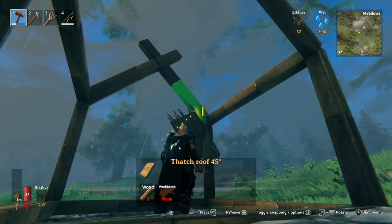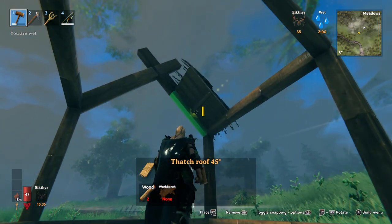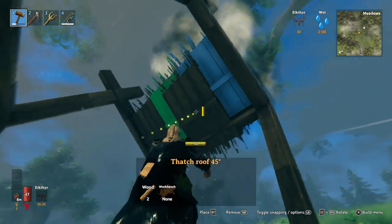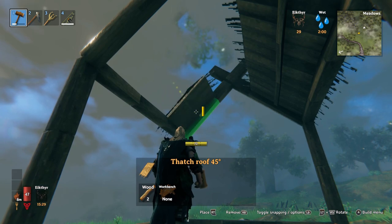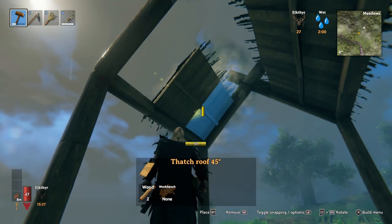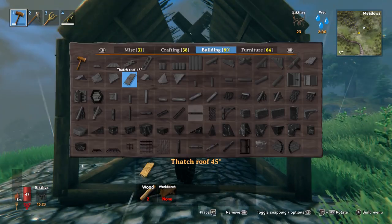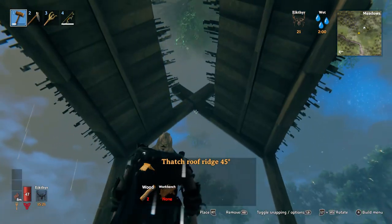In Valheim you might not know but when it rains it degrades wood — it degrades it to about 50 percent. It looks a funny green color but it's also half as durable, which means if you get in a spot of bother with a troll or someone, you're going to have problems.